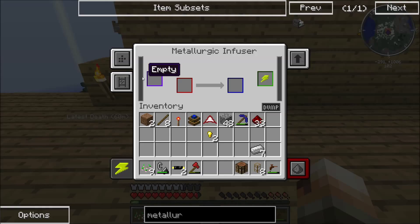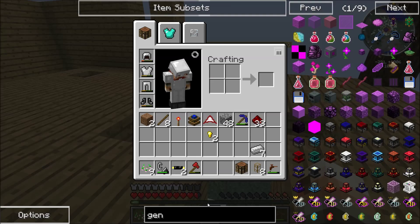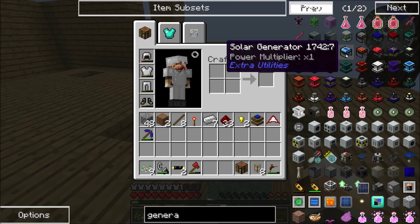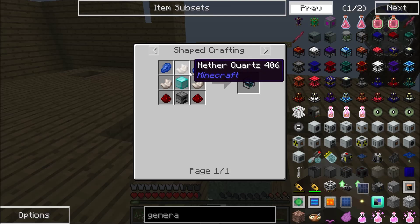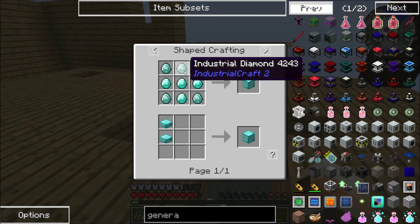We need power, which means we need a generator. Because generators make power, but they are a pain. What I might do is make a couple of solar generators and just put them out back. Oh yeah, I can rig up a— oh god, it takes nine diamonds? Holy crap.